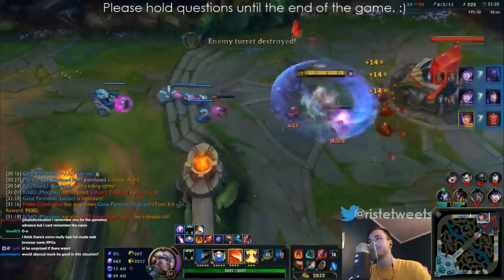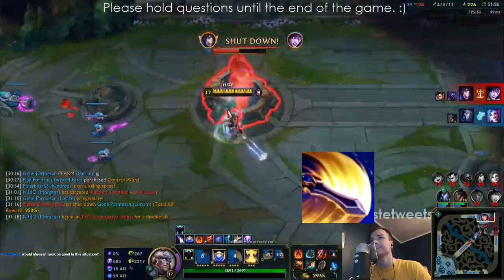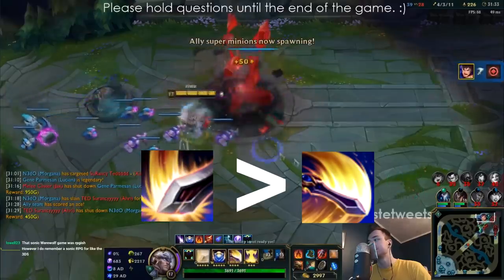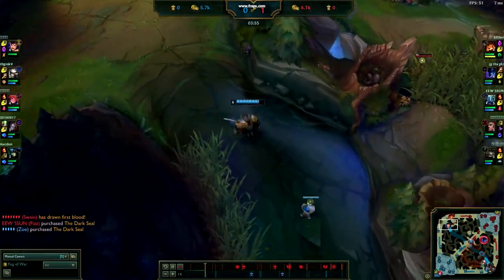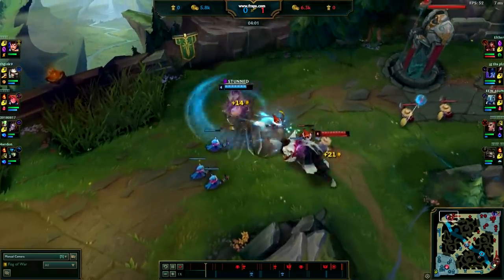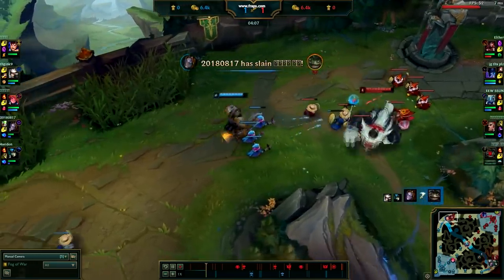Another key difference between Ristee's playstyle and traditional Garen players is what ability he prioritizes first. We've all heard the phrase 'spin to win,' but Ristee doesn't prioritize his spin whatsoever — he usually maxes Q first. When you put points into spin, you're putting most of your extra damage into that one ability, which means you're going to be using it more often.